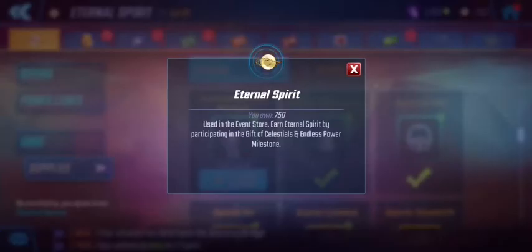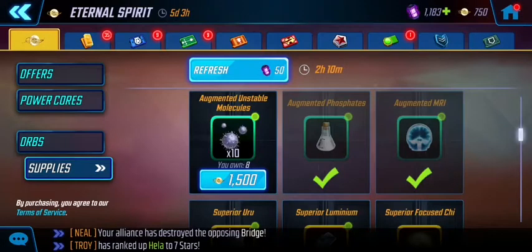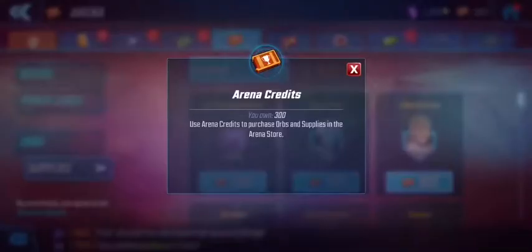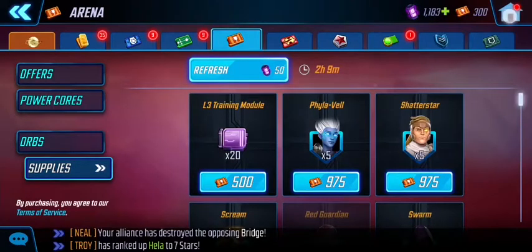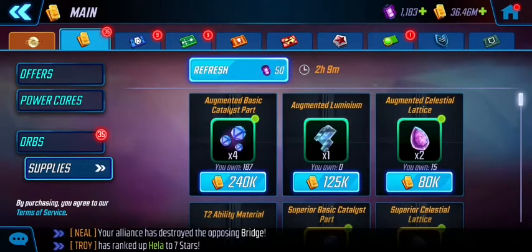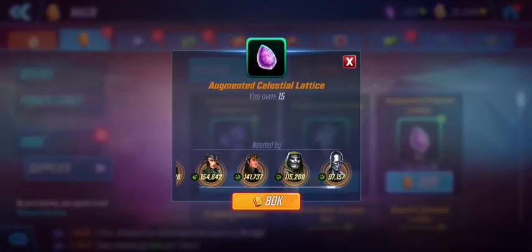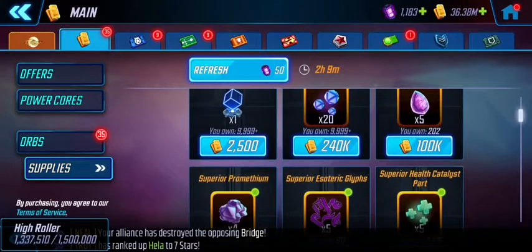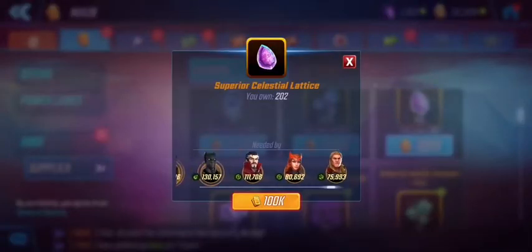I've mentioned previously that the Eternal Spirits credits are shown on the top right — it's the same for every single store: war store, supply store, blitz store, raid store and so on. The credit currency is always on the top right of the screen. Scrolling through, I'm going to go for the top right item here because I'm trying to get my Doctor Doom and Silver Surfer as high as I can, so I'll purchase that. That's the superior version, but I don't need any of the others for now.